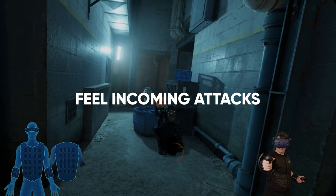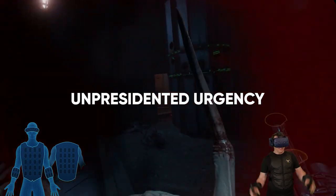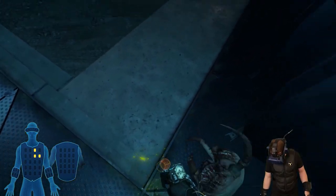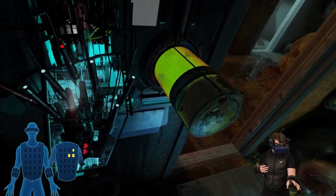Fighting Combine is more intense than ever as incoming fire or melee attacks trigger immersive damage effects. An urgent heartbeat will always let you know when you are in need of a heal, and washing waves of the healing stations will allow you to continue the quest to find Alyx's father.